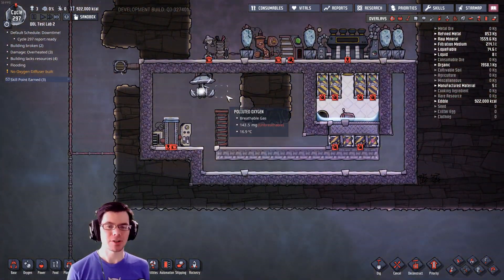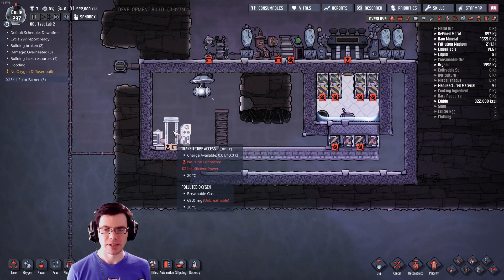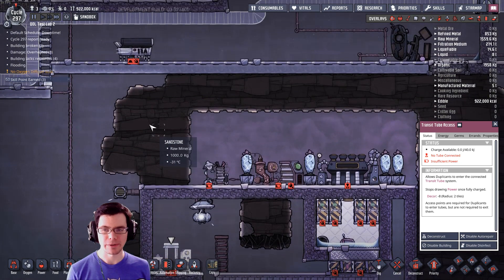As I was talking about, it is possible to pull a vacuum, and from my testing it takes a couple of cycles for this to happen. My tube's gone — let's talk about how I would go about finding this in the world.